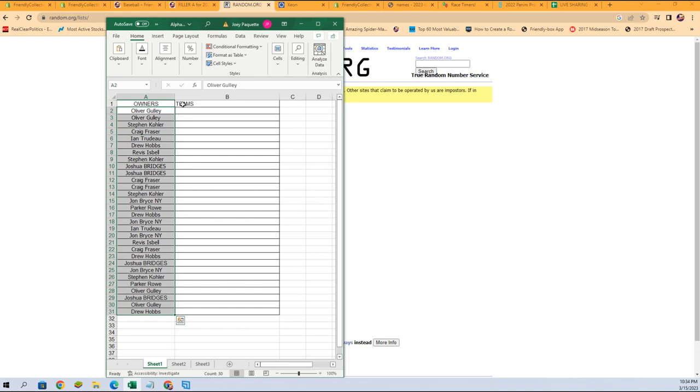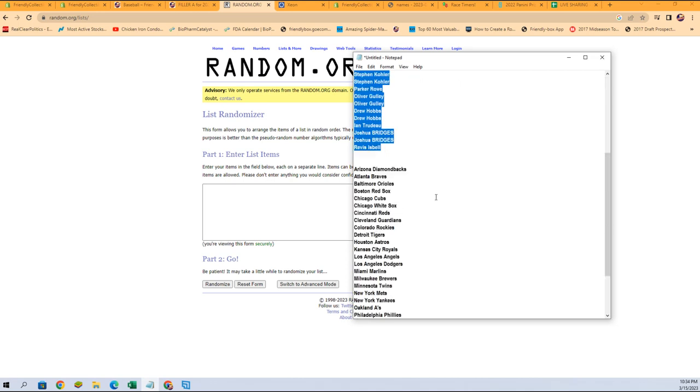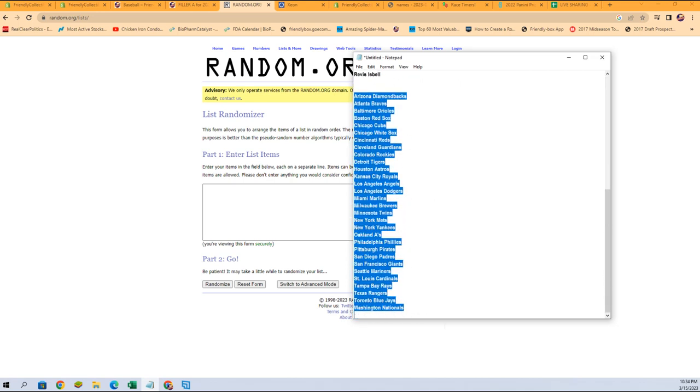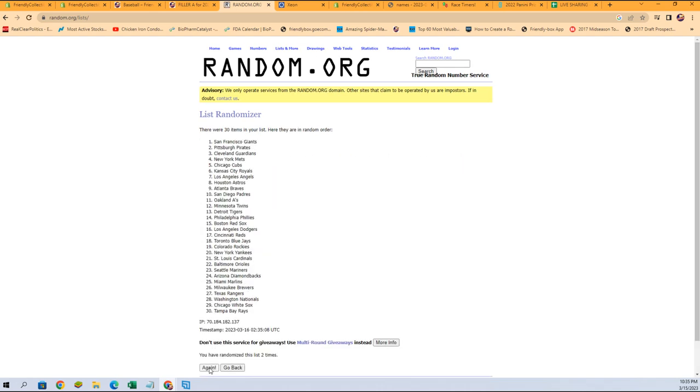Let's move this over just a little bit so we can see the names a little clearer. Let's get the fresh randomizer and our team names, get them pasted in and rolling them seven times as well: one, two, three, four, five, six, and lucky number seven.